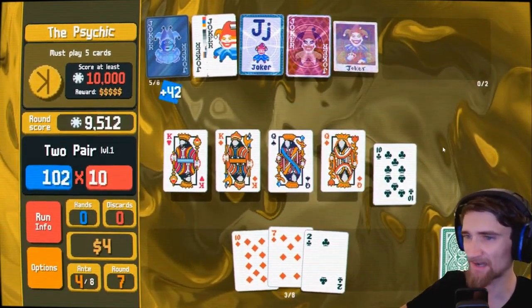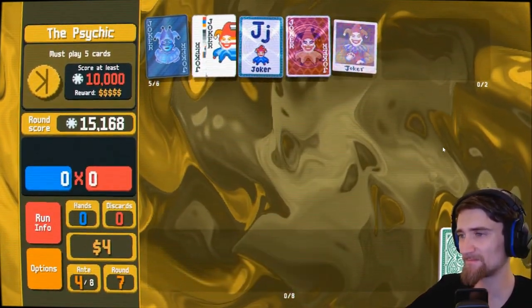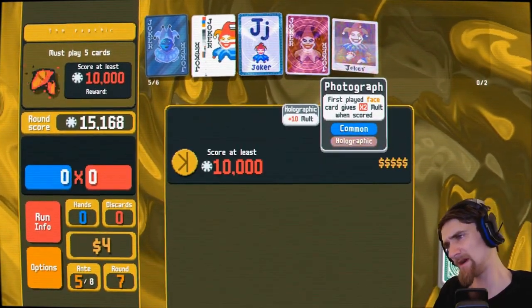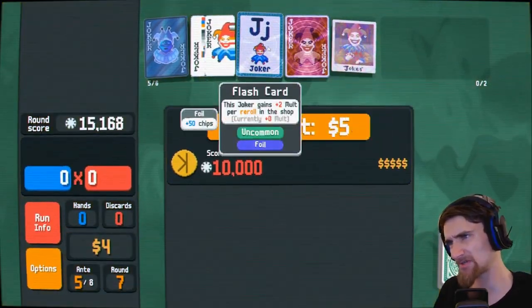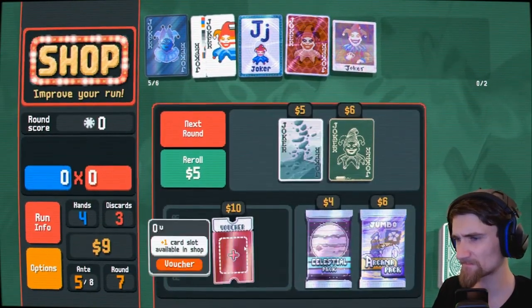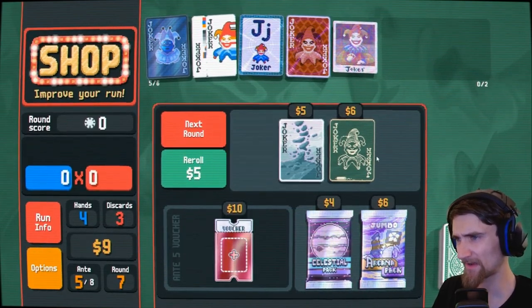Okay, we've got an okay run going now — it's not perfect but it's okay. I have no nines — straights are tough. I have one nine but the chances of me getting that are like none. I think I can get it — I'm going to risk it. The good news is at least I got some mult out of it.